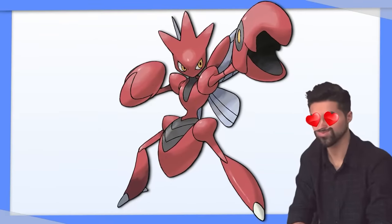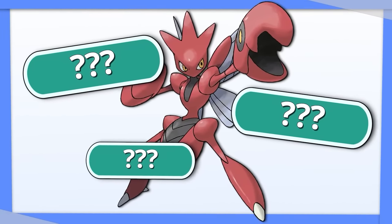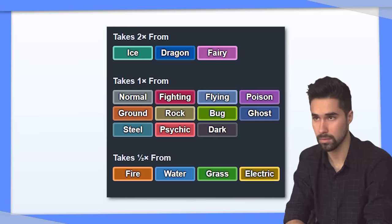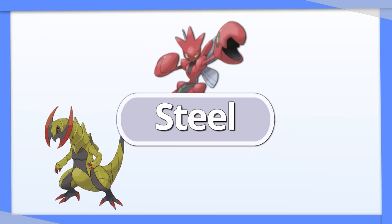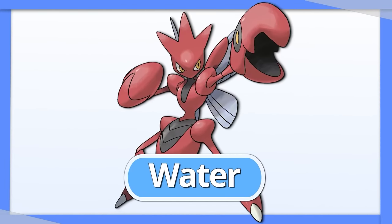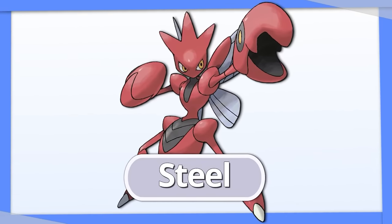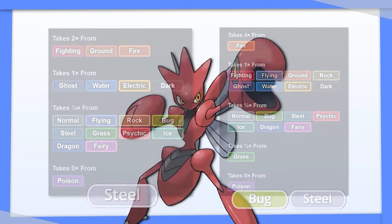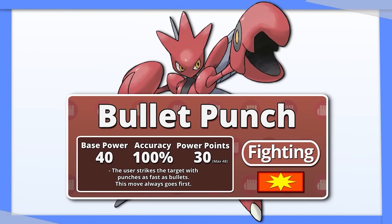Scizor, one of my favorite Pokemon, has three options. Tera Dragon is a great type, and it resists the Fire moves normally used to stop Scizor in its tracks. Plus, Scizor's Steel typing scares off Dragon, Ice, and Fairy Pokemon. You could use Tera Water here too for a similar reason. The other option is Tera Steel — this improves Scizor's defensive typing, removes its quadruple weakness to Fire, and lets Bullet Punch hit even harder.